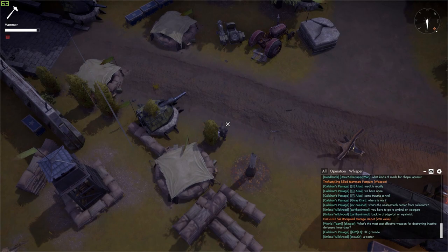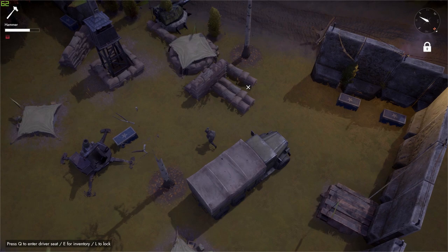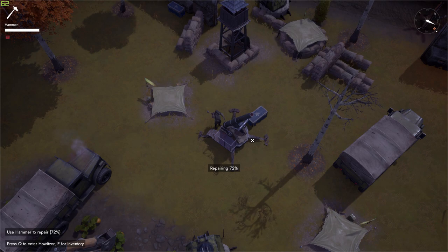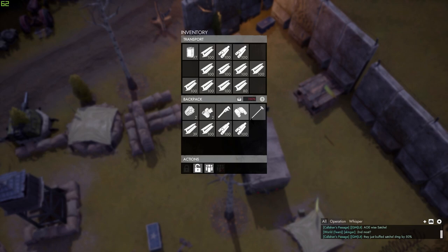Let's go get some material — I'm going to run across this road here. I'll deal with that tower first, I'll definitely want to repair that and maybe the howitzer. Let's get some b-mats and a little bit of r-mats. All right, the howitzer is now repaired. I'll minimize the chat because it's just in the way.